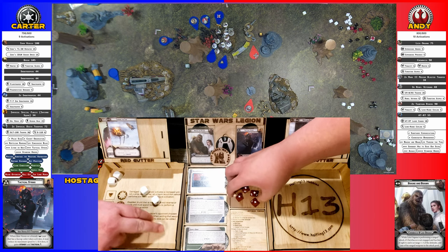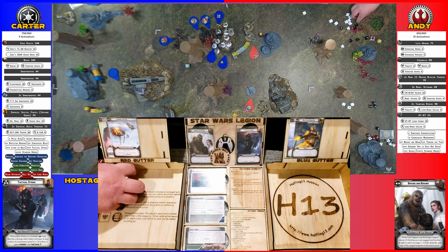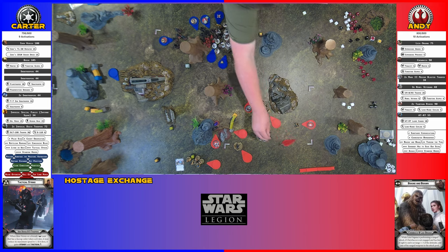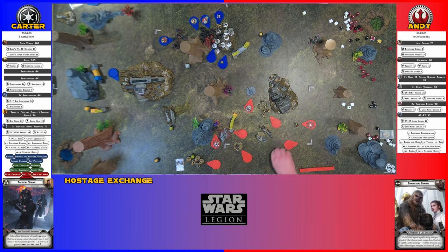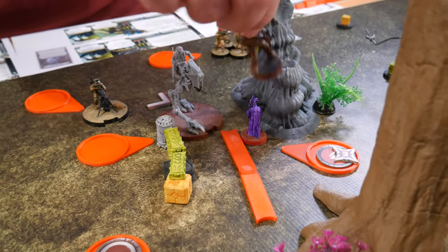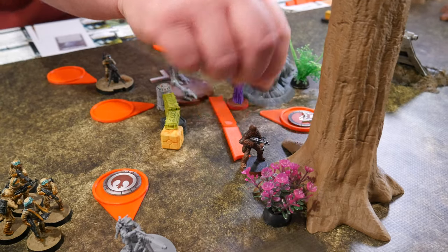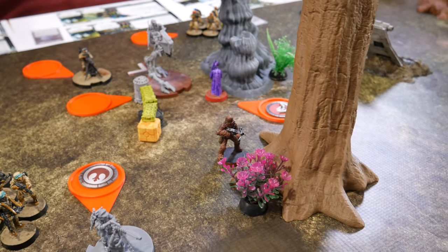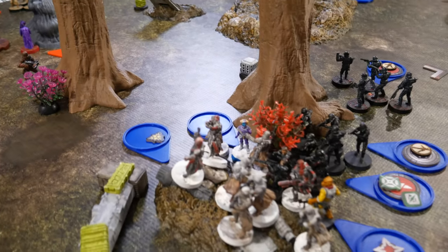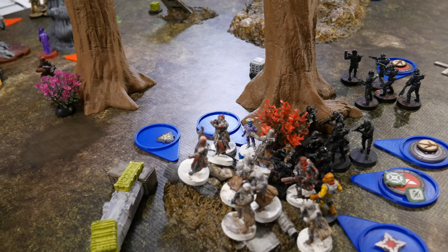That's all of them. The Tauntauns were going to come in and do more damage — I was sweating. I can't take another Tauntaun charge; they were going to break the lines real fast. Activating Chewy — full move, then shooting the red Snow Troopers. One pierce one: a crit, a hit, Pierce one — one cover, so one dies.